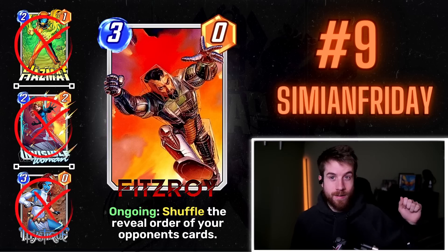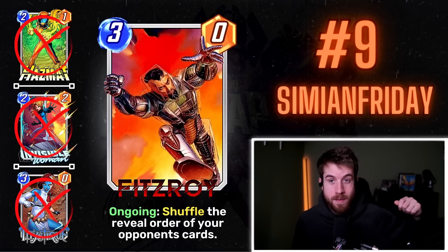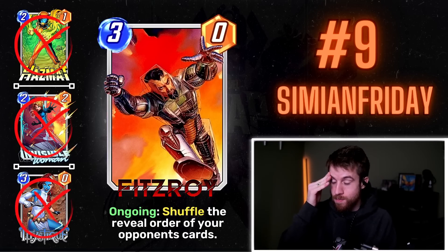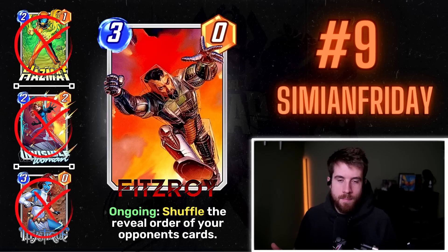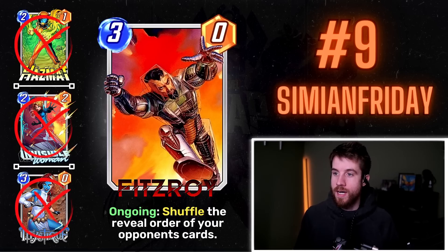If you land Fitzroy with priority and your opponent's cards reveal next because of it, they might know Fitzroy is on the field and only play one card to be cautious. But if you do it on the same turn with priority and their reveal sequence gets messed up, that'd be funny. What an interesting way to take a rule in Snap that you don't see in other card games and make a cool idea like this.